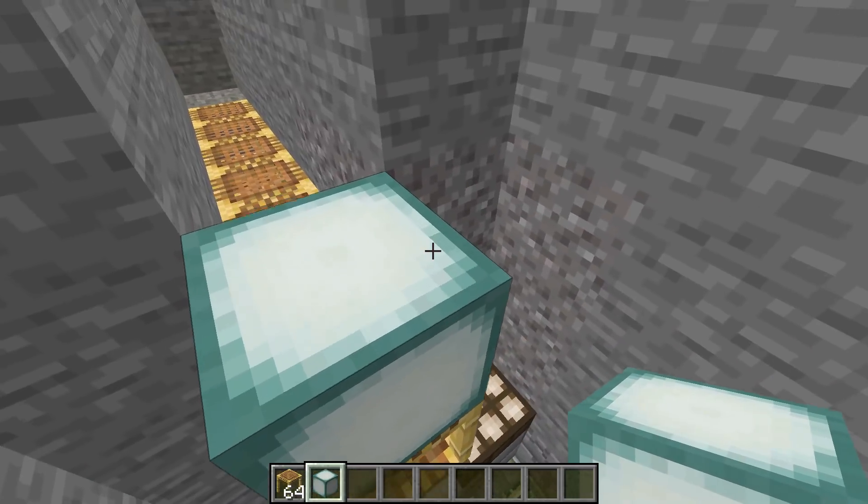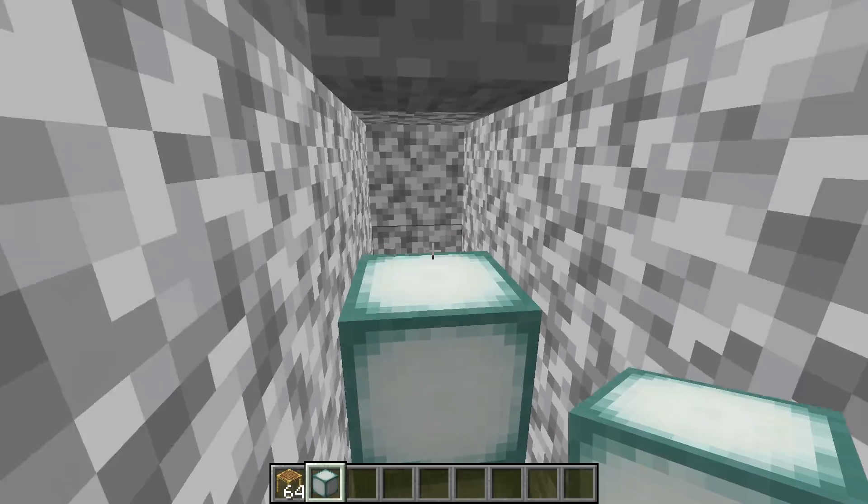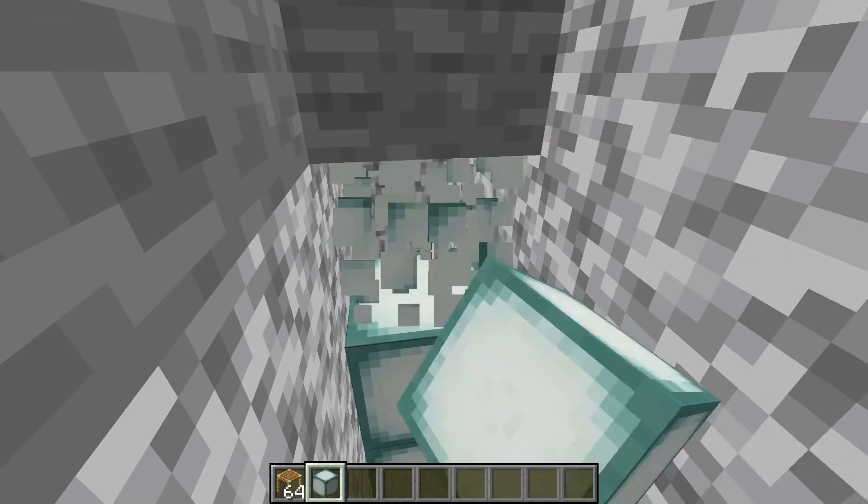So you can see here that we have this air block — this is two, three, four, five — and I left an extra one here. You don't need it, but you might as well make that sixth.